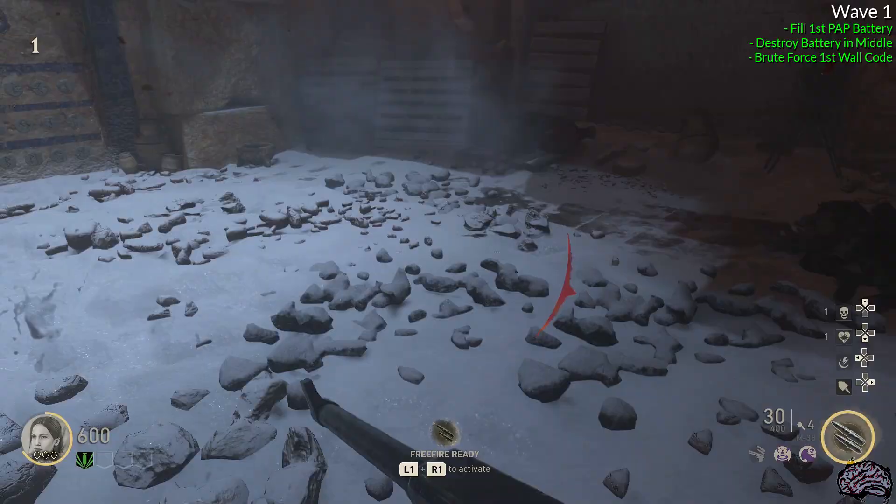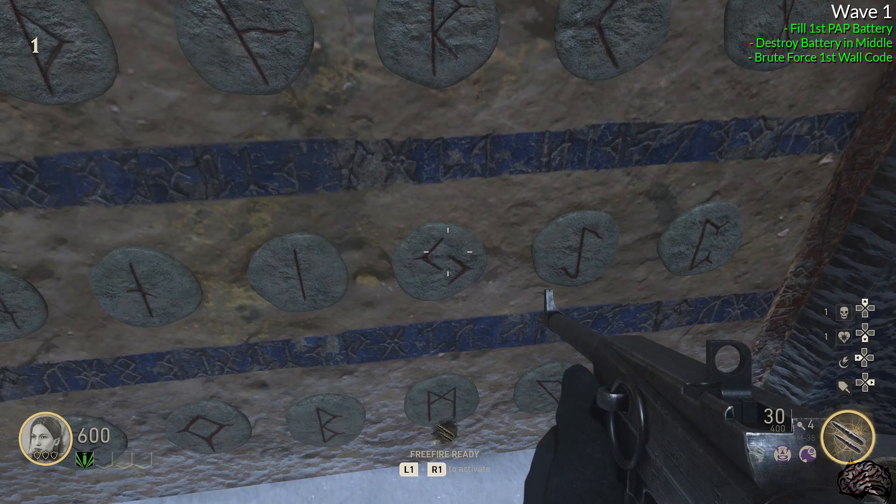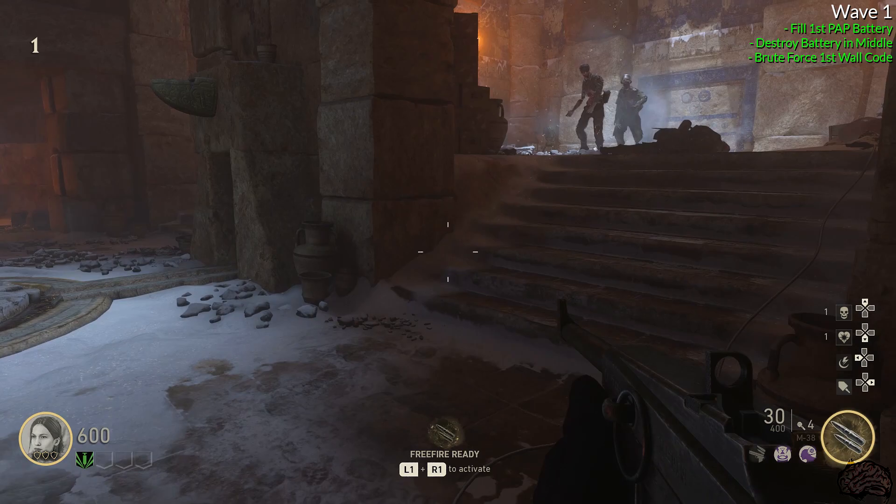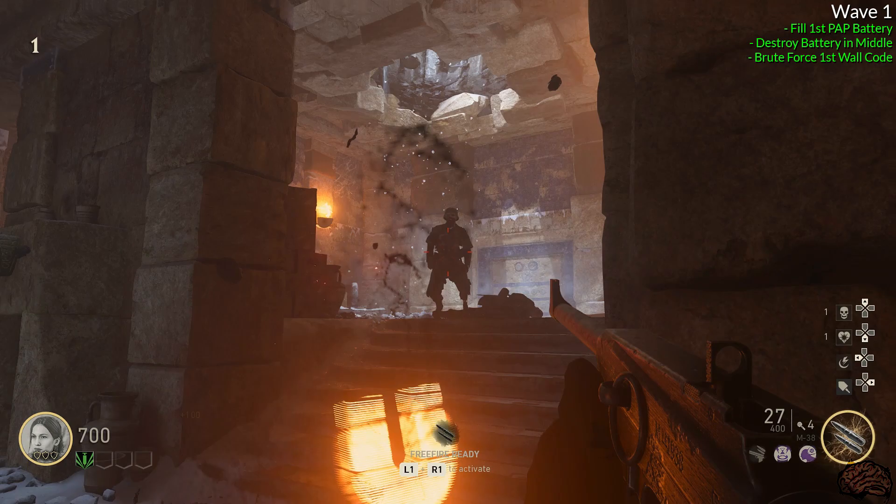Once you do find a successful code and put it into the wall, the wall will glow red and you'll get an activation noise signaling you're almost ready for the next wave. At this point, make sure you have at least an SMG bought off the wall and Quick Revive. If you're good to go, kill off your zombies and let's go on to wave two.